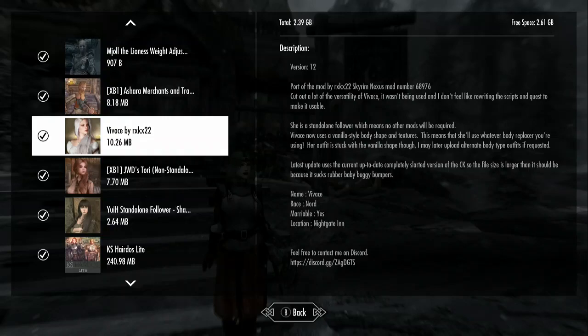Hello, hello, hello. So, we are here to look at — I'm going to say this is Vavachi by RxKX22, okay? That's going to be the best I'm going to do with that name. We're going to say Vavachi, or just Viv. Anyway, this follower is at the Nightgate Inn.